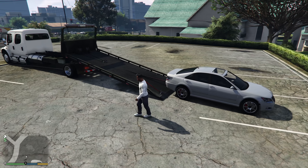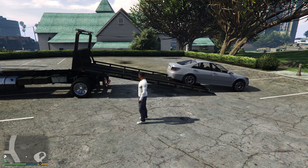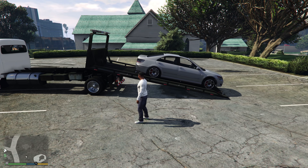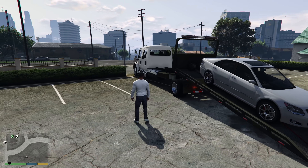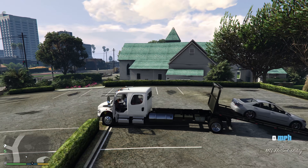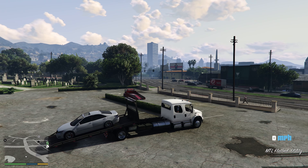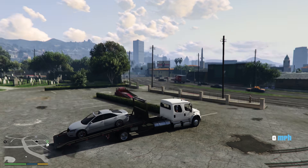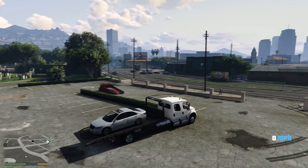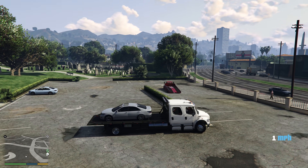It just drags the car right onto the back of the truck, which is what we all thought the Slamtruck would do since it has the exact same thing — a winch and a tow hook that would literally do this exactly, but it cannot. Then once you've done that, all you have to do is retract the flatbed and boom — it's back on top of the truck and now we can drive around. The best part is the car is locked, so no matter what, even if you flip the truck over, the car won't fall off. That's what should be in online.